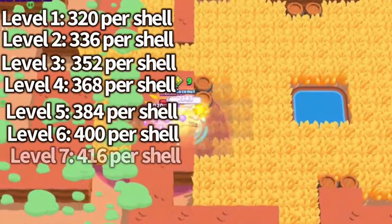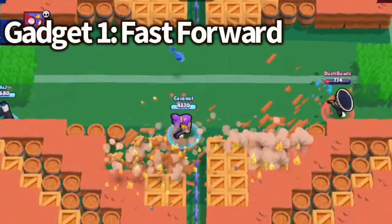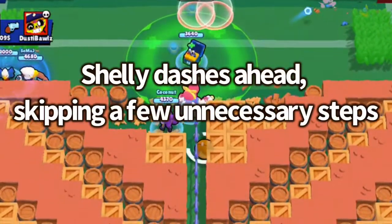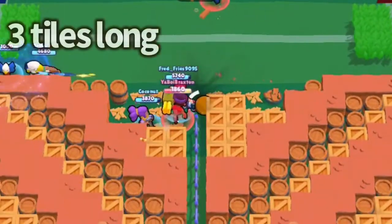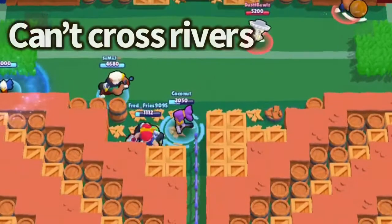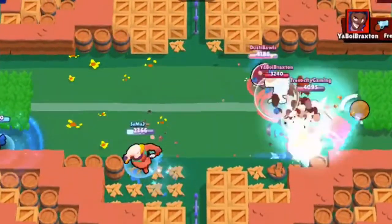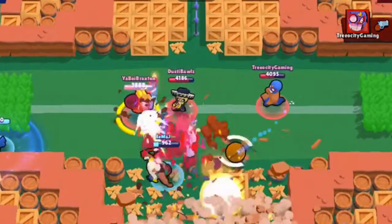Now her gadgets — each gadget gets 3 charges and she has 2 gadgets. Her first gadget is called Fast Forward. The description: Shelly dashes ahead, skipping a few unnecessary steps. The dash is about 3 tiles long, which is actually pretty good distance. She is not able to cross rivers using this gadget, but she can definitely use it to get into someone's face and absolutely obliterate them, either with Buckshot or her super.